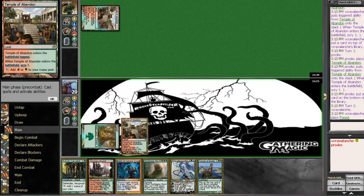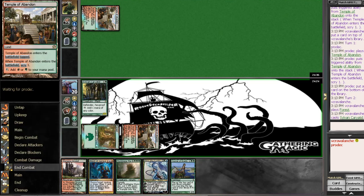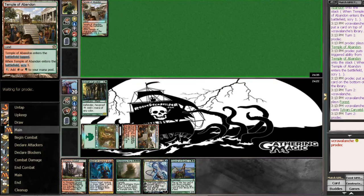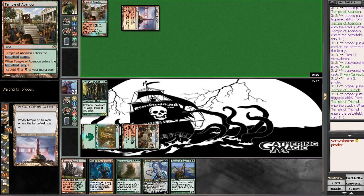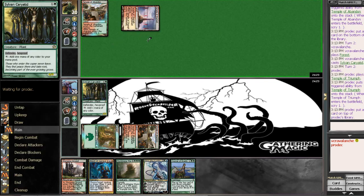So I think we'll go ahead and play Karatid. I think he thinks it's a mirror, but it's not. Let's see if he puts out a Karatid of his own. No — Temple of Triumph. So maybe it's the Nihilist build again.